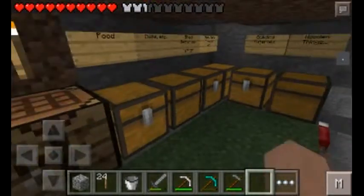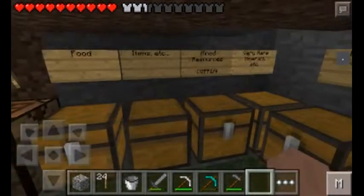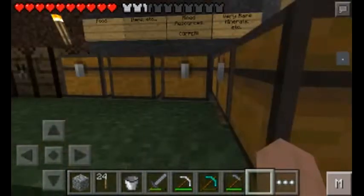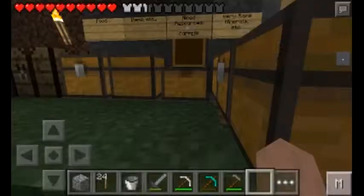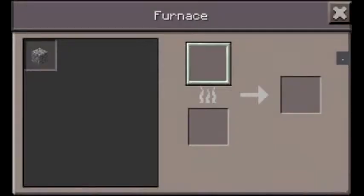I smelted some copper ore - there's a motorbike scooter driving by to prove I am in my car. The chest here is labeled 'mined resources and copper.' There's a lot in there - one, two, three, four, five, six, seven, eight full stacks of copper ingots plus 37 more. I don't even know how many that is - get out your calculators! Comment down below if you can tell me how many copper ingots I have altogether.